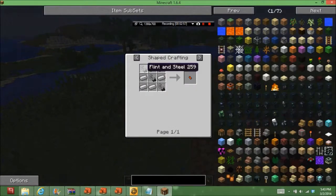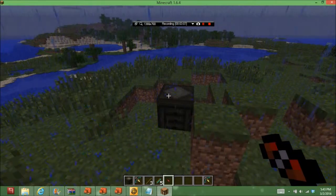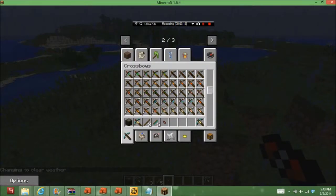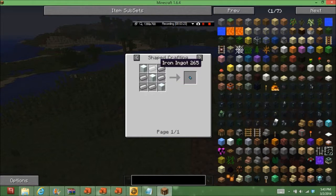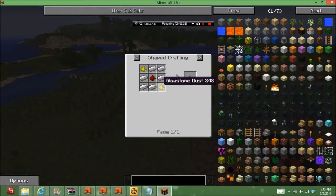The flame one is crafted with three flint and steel and six iron. The lava one is crafted with three lava buckets and six iron. The frost one is crafted with three snow and six iron. The lightning one is crafted with two glowstone, one redstone, and six iron.